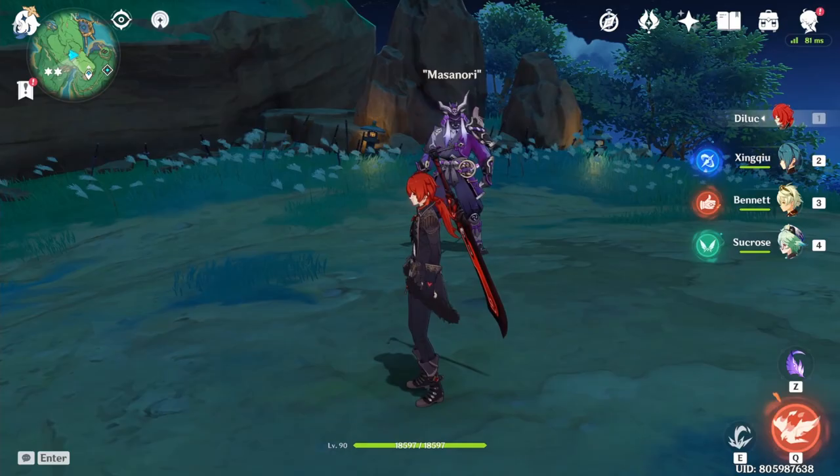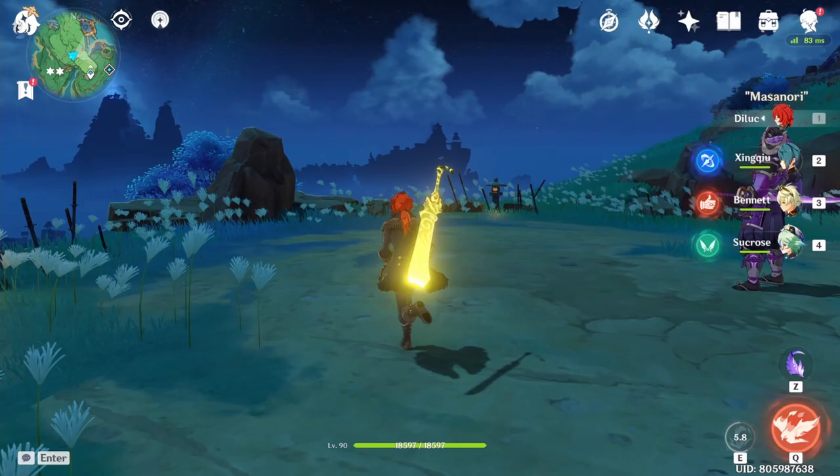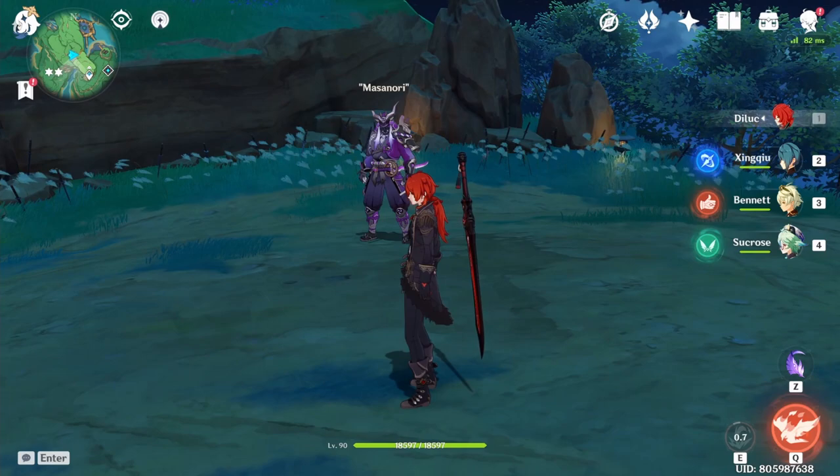Once you do that, you do normal attacks again, and once your elemental skill is off cooldown you do N1E skill, N1E skill, and then N1E skill. Once you do that the rain swords are gone, you swap back to Bennett, rinse and repeat. I'll be showcasing it to you right now.